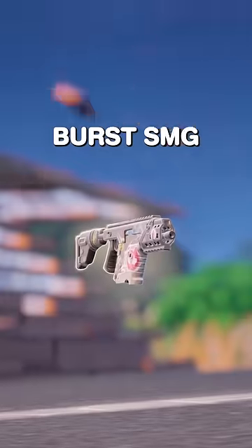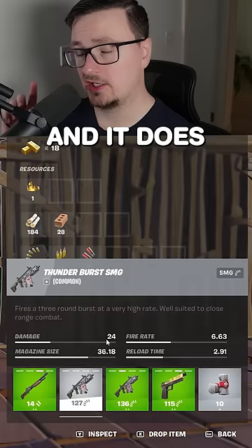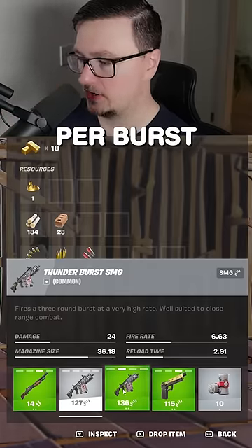This is why you shouldn't pick up the grey Thunderburst SMG. The Thunderburst does 24 damage per shot and three shots per burst, so that's 72 damage per burst.